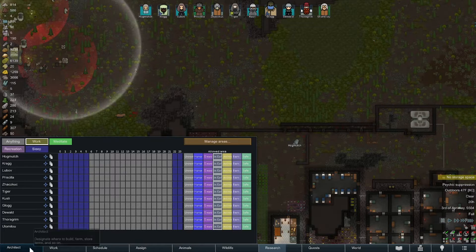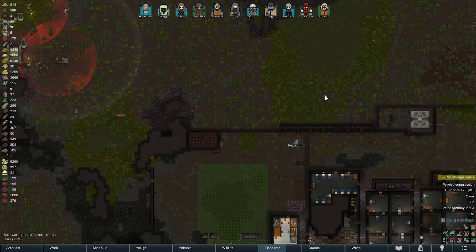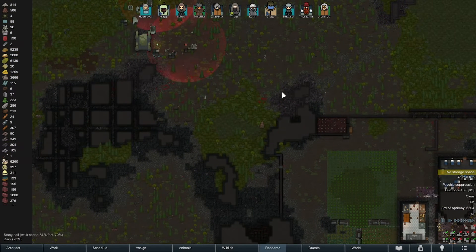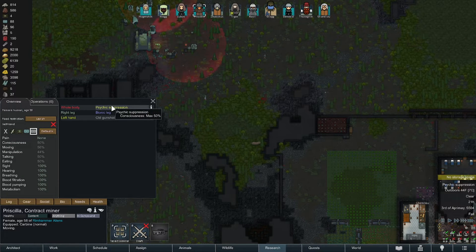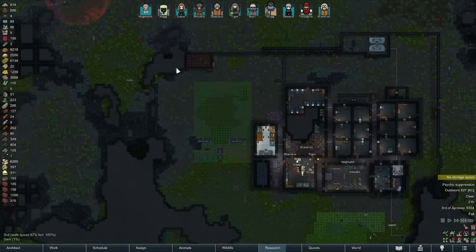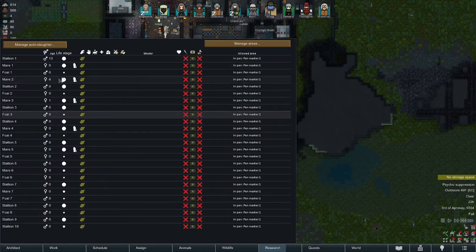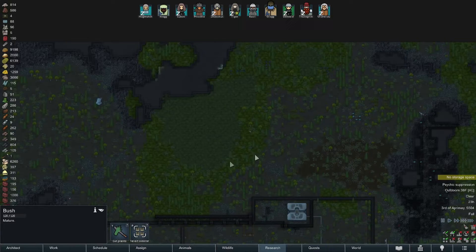I also need to fix that zone so it's not on those traps — don't want them taking that risk. What time of day is it? It's getting close to night time. There's a female psychic suppressor going — psychic suppression, reduces consciousness by 50 percent. Ouch. In the morning we'll have to go over there. Look at all these darn horses man — every time I go here there's more of them. We could slaughter them but I think they're worth more for sale.